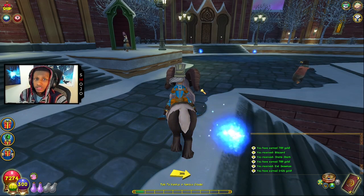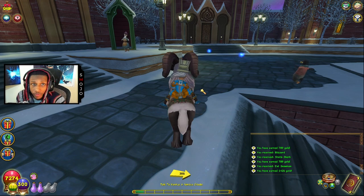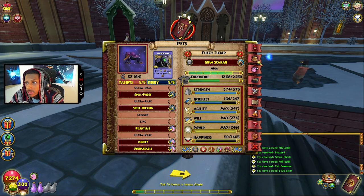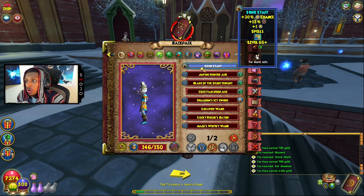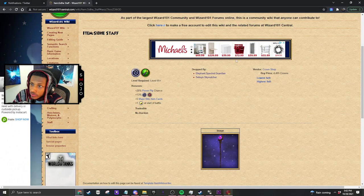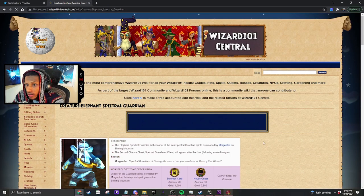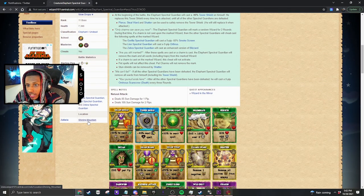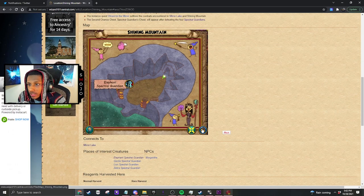For some reason my recording stopped — I'm here to finish it. So the Siege Staff is one of the best support staffs out there because it has 20 power pip, 13 accuracy, and it gives you a power pip — really really nice. The Siege Staff is dropped by two different enemies: the Elephant Spectral Guardian and the Seal Skies Watcher. The Elephant Spectral Guardian is inside Shining Mountain, and Shining Mountain connects to Mirror Lake. So if you just farm Mirror Lake, you'll probably get this staff along with the dungeons you need for the helmet, boots, and robe.